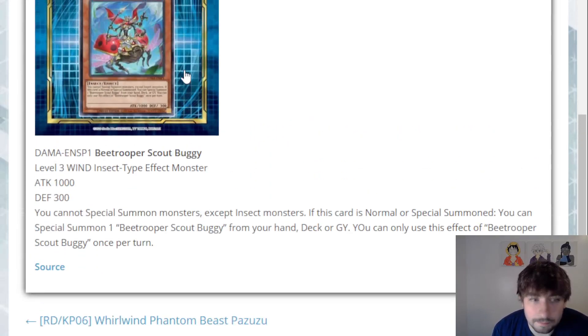This is B-Trooper Scout Buggy. He is a level three wind insect effect monster — 1,000 attack, 300 defense. If this card is normal or special summoned, you can special summon one B-Trooper Scout Buggy from your hand, deck, or graveyard.